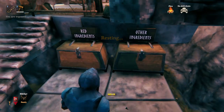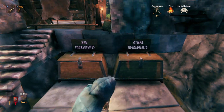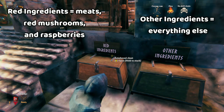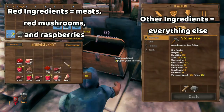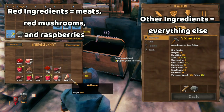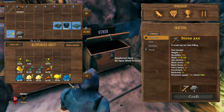Then there's our ingredients section near our kitchen. I find it's easiest to categorize ingredients into two categories: the red ingredients — meats, mushrooms, and raspberries — and then everything else. This separates everything into roughly half and it's really easy to distinguish. This is all red — you can just look at it and see that it's red. Whereas this other stuff is blue, yellow, green, orange — these are not red.